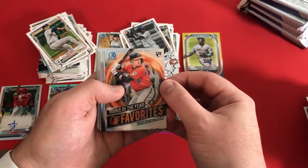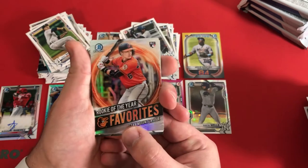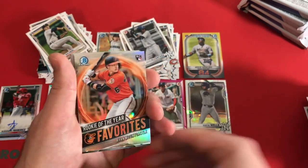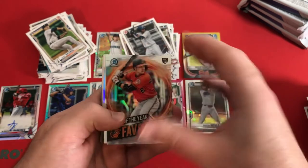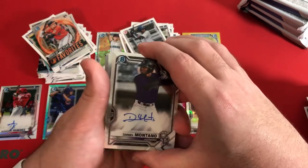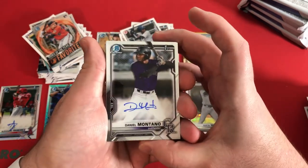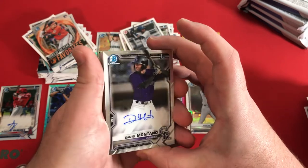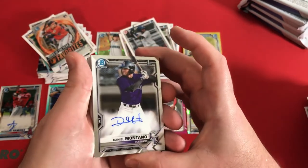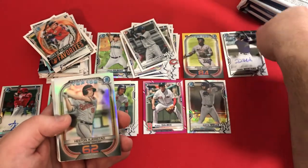We have a Ryan Mountcastle — nice kind of orange background there. It almost kind of looks like the Doctor Strange sphere they usually do or whatever. And our next auto is going to be Daniel Montano — first Bowman auto. Nice little looking auto right there, just a couple print lines on it maybe. But that's going to be our next hit.